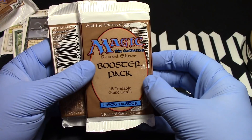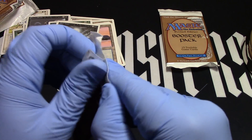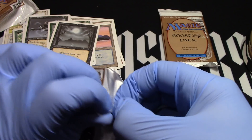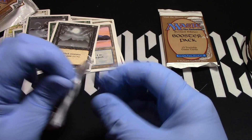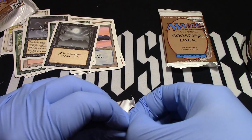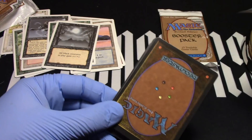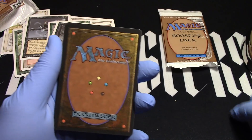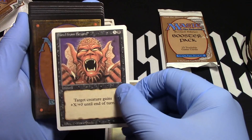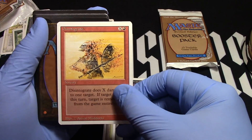It's kind of like a circle, so we'll open this one first. Here we go. Believe in circles — let out your 1994 goodness. There we go. We got our Orcish Artillery. We're definitely going to be playing with red this time. Forest. Another Howl from Beyond. Disintegrate — that's different.